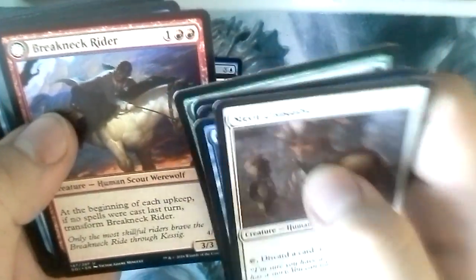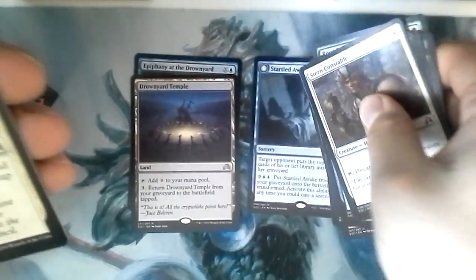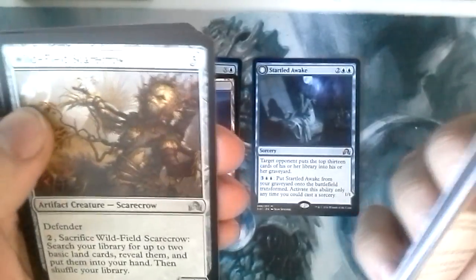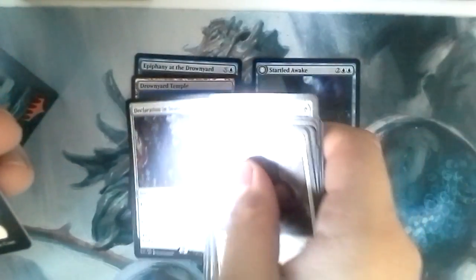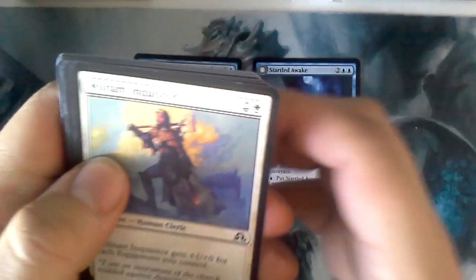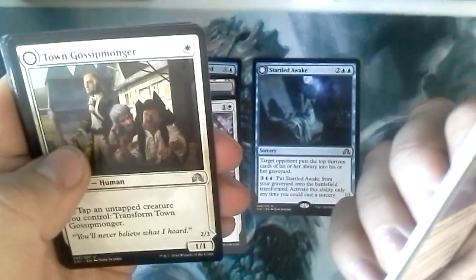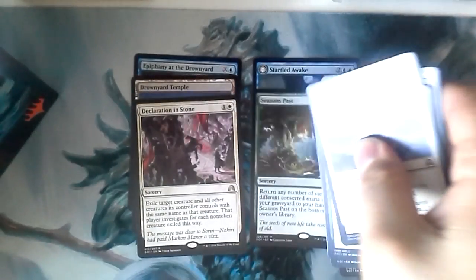The good thing is Breakneck Rider, Startled Awake, Tenacity — that's a mythic. Wildfield Scarecrow, Veteran Cathar, Declaration in Stone. The good thing is that in my sealed pool I did have a couple flip rares to kind of make up for it. We have Straight Through, Talon Gossipmonger, Reckless Scholar, Tenacity, Lightning Axe, Season's Path — our second mythic of the box.